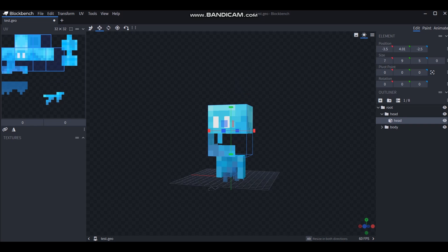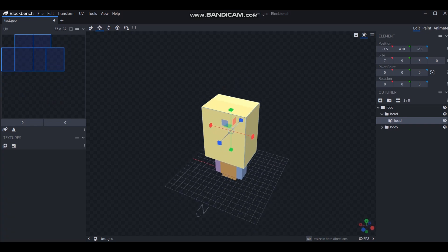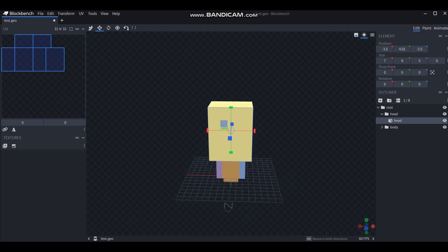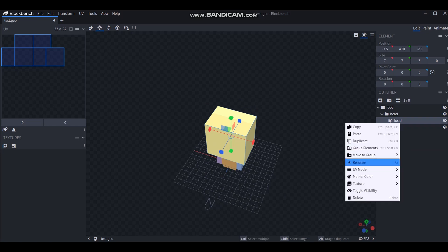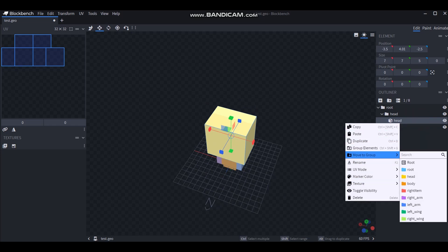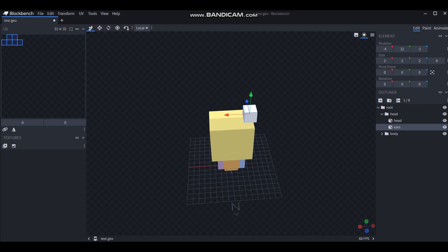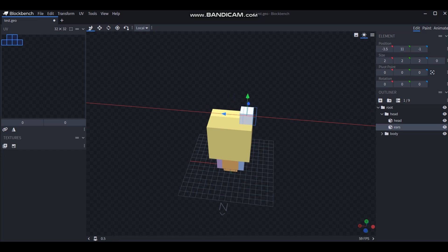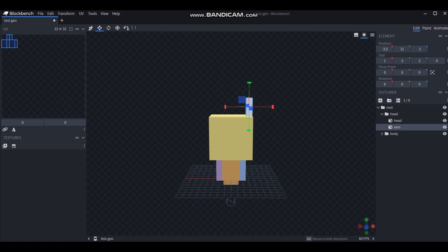What on earth is happening here? I made it with just regular colors. We've got a head going — let's make it a little bit shorter. That looks pretty good. Now let's make another cube and move it up here. These are going to be kind of like the horns on the top. Let's resize it — maybe something not quite as big.